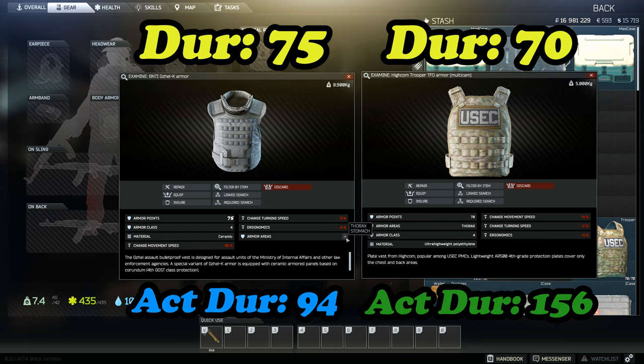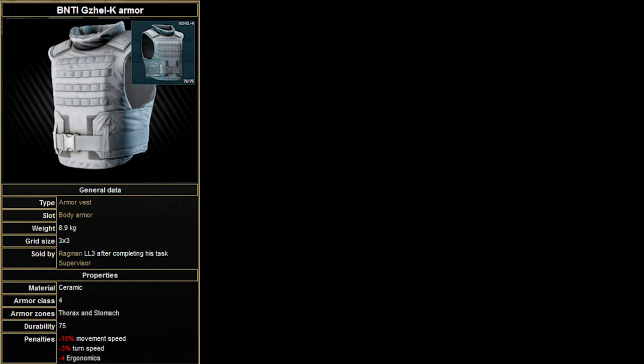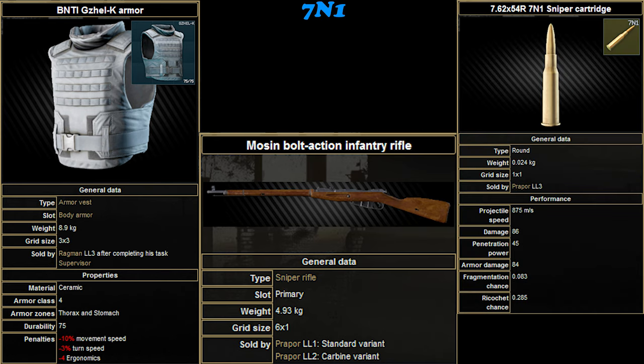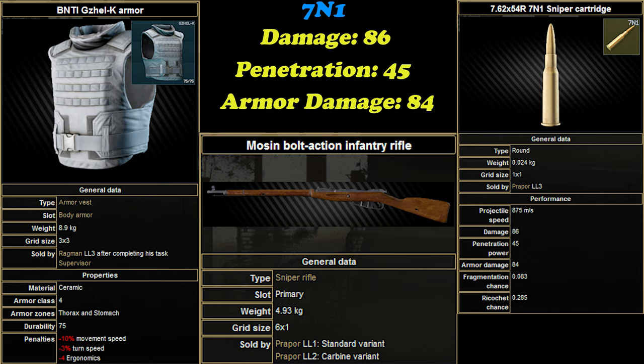Rather than talking about this more, I've gone through some clips taken with a second account to show the actual results of using these different armor types. For the first round of testing we have brand new Gazelle armors and a stock Mosin being fired with 7N1 rounds, which has 86 damage, 45 pen, and 84 armor damage — the second highest armor damage of any round in Escape from Tarkov at the moment.